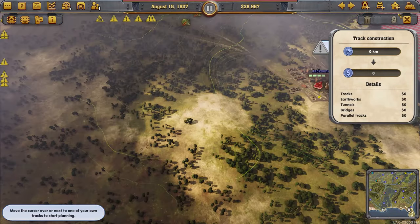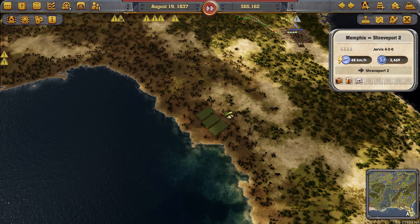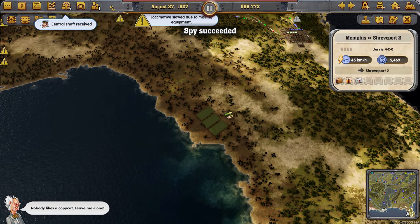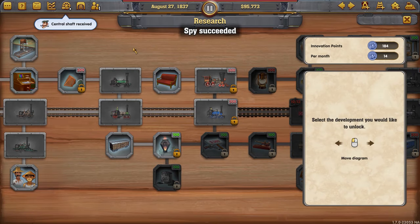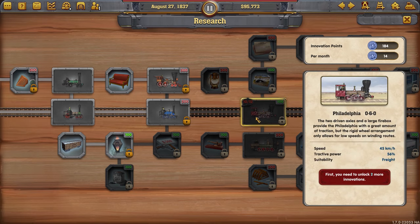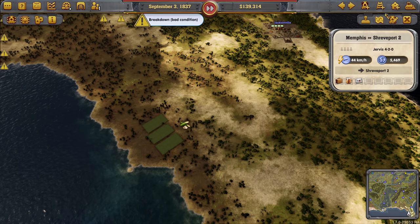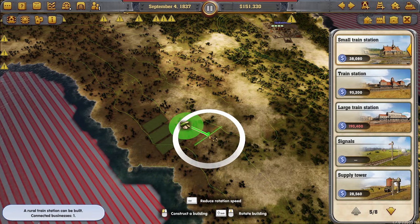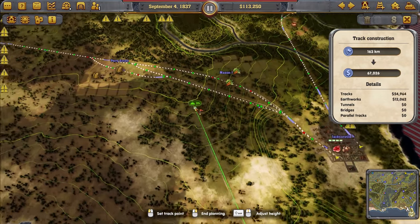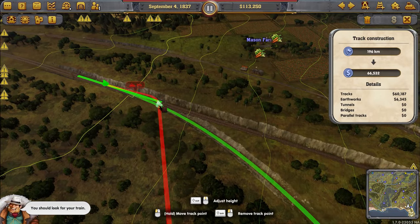One of my office personnel got poached — central shaft! Now I can build tunnels, which I never wanted to, but at least it's an extra point toward a mainline discovery. Now let's connect that sugar.